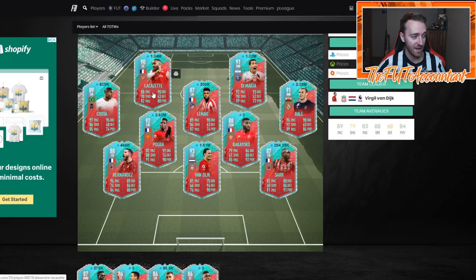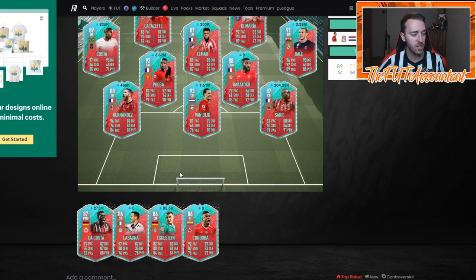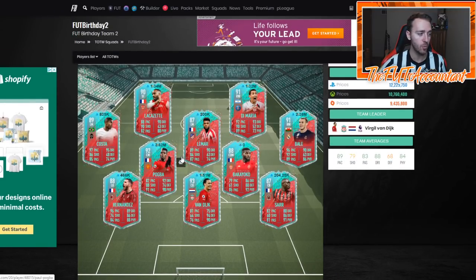We have one, two, three, four, five French cards in today's team, and in team one I think we had another three or four cards. So a crazy amount of French cards in this promo. But Bale, Lacazette, Costa, Pogba, Di Maria — there are some really, really hyped-up cards in here because of the weak foot upgrades.